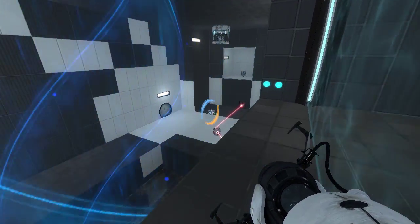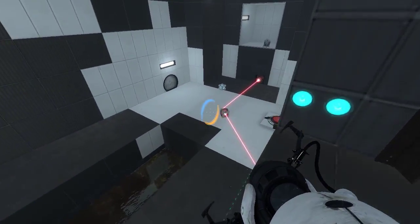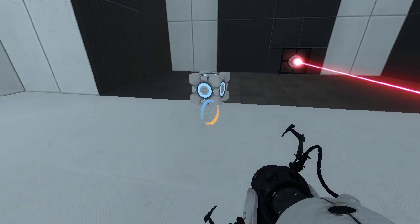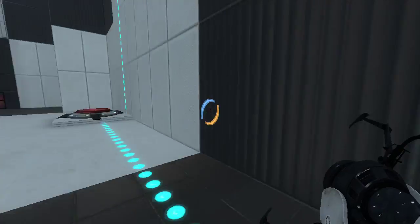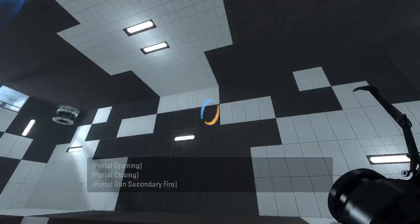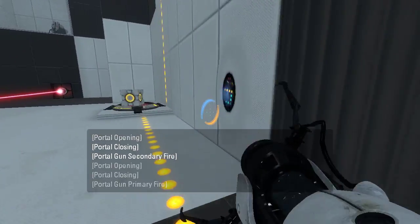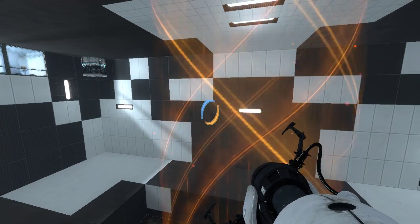Hold on a sec, what turns off the fizzler? Oh, that button over there. Can we place more portal, please? Is there a portal surface in here? No, there is not. Interesting... This is not as simple as I originally thought.